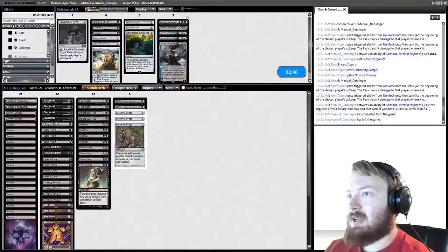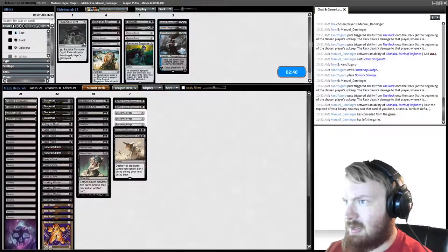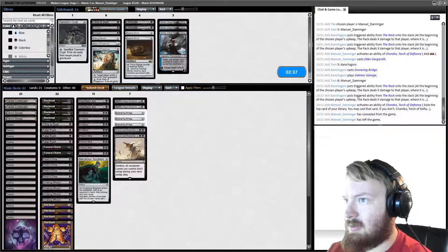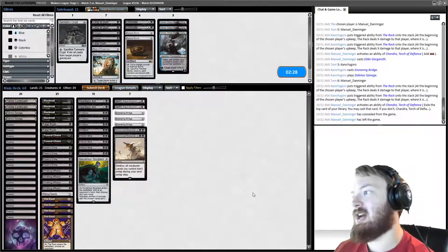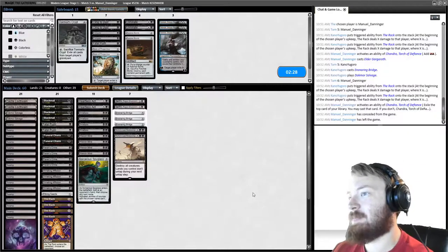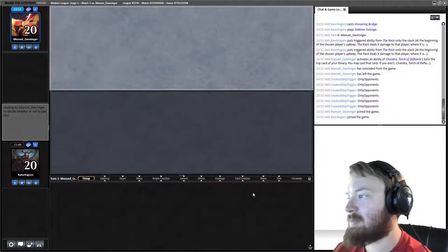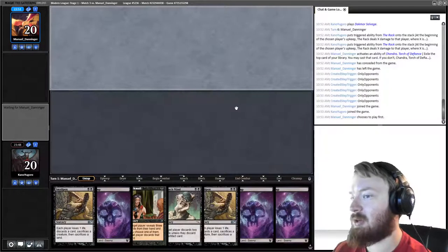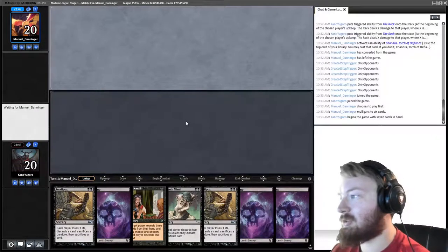Versus our opponent's deck, I want Bantu's Last Reckoning — dropping Eliminate for that. Sorcerous Spyglass and Pithing Needle over Cling to Dust and a Fatal Push. Ratchet Bomb is probably also not a bad sideboard for this matchup — it might be better than Heartless Act because it can nuke a whole bunch of one-drops. They play Arbor Elves and Utopia Sprawls. The more Mulligans they take, the harder we punish them.